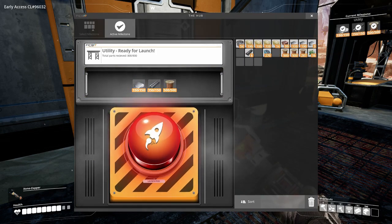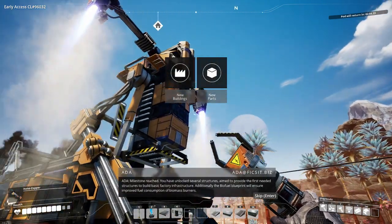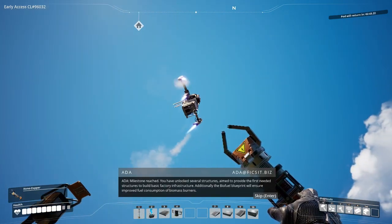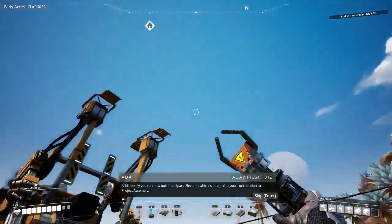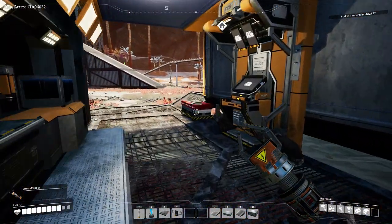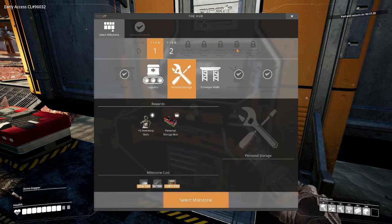Our spaceship takes all of the cargo away — that is so cool. Blueprint will ensure improved fuel consumption of biomass burners. Additionally, you can now build the space elevator which is integral to your contribution to project assembly. That's awesome, I love that. You can see in the top right the pod will return in 2 minutes 30 seconds, so you can't constantly complete a bunch of milestones in quick succession. At the further tiers there are increasingly long return times — upwards of 12 minutes before it returns again.